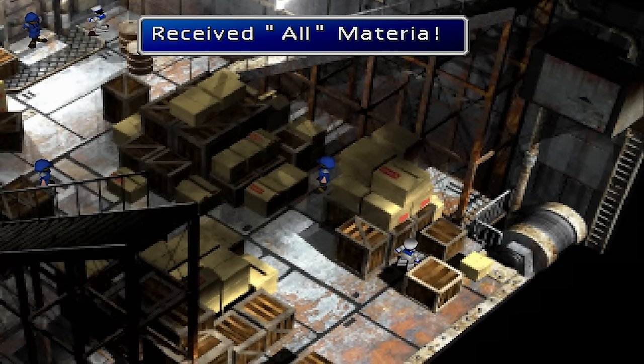Once you obtain all of the Huge Materia, you must master every Materia in that color to gain the Master Materia of that set. For example, you must first master all of the Green Materia in the game, then inspect the Huge Green Materia, which will consume all of your Green Materia and give you one Green Master Materia. This only deletes one copy of each Materia. The rest of your Materia is safe.